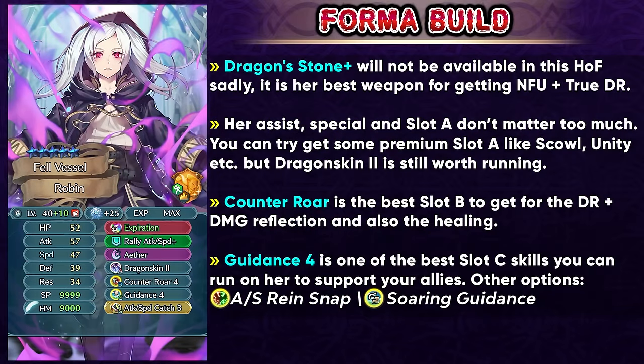If you're gonna be building her up, for her weapon you can still get Expiration because Dragonstone Plus is not gonna be available in this Holoform, and it's just gonna be the best weapon you can run on her. So maybe after getting her from the Holoforms you can try and get New Year Male Kana and then give her that weapon. Her assist, special, and Dragonskin slot don't really matter too much because even if you get some premium Dragonskin skills you're still gonna be running Dragonskin 2 at the end of the day. Counter Roar is gonna be the best slot B pickup that you can get, so you can get the damage reduction and also damage reflection which helps with damage output, and it also gives you 7 HP healing after combat.